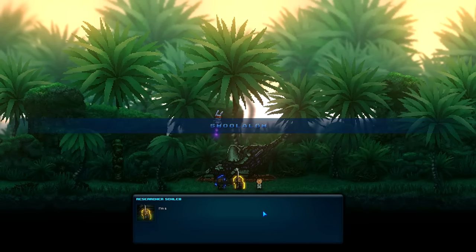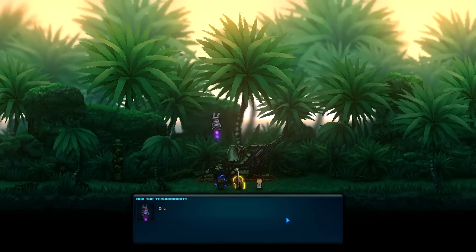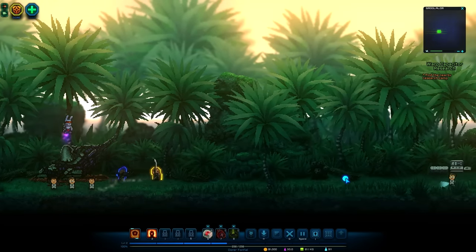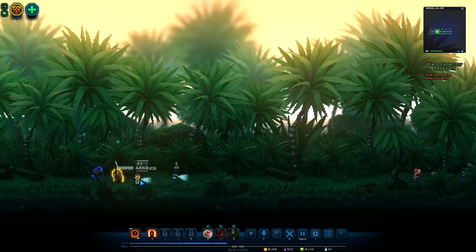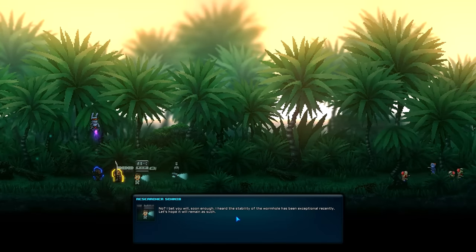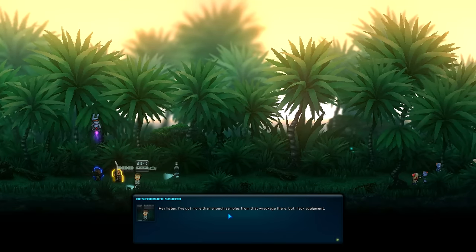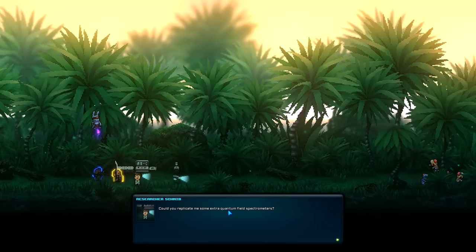Thank you for helping us with the capacitor - I'm sure you can find some use for it later. Whoa, your crew just sparked like vampires. That means they grew more experienced. Once you go back to the ship, they may train to get more powerful. Before we do that, let's go to the research camp nearby to see if they need help. Oh, there's a bunch of zombies over there.